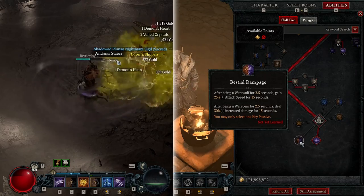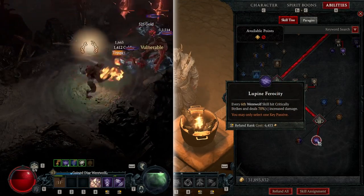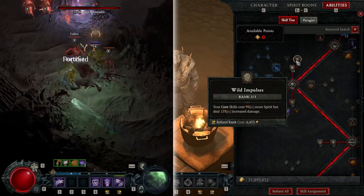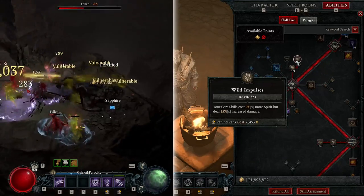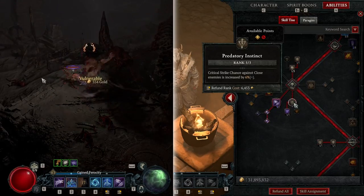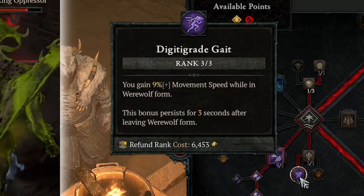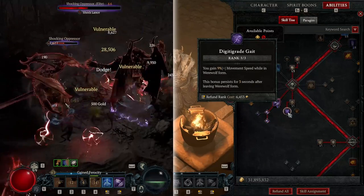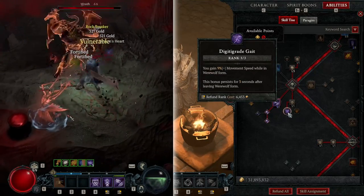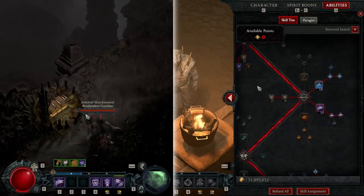For a while I was going with the one that gives 25% increased attack speed for 15 seconds when you're a werewolf, but I decided on Lupine Ferocity. For the passives, we get Wild Impulses — Core Skills cost 9% more but you get 15% increased damage. We have one in Heart of the Wild, and Predatory Instinct for critical strikes against close enemies, which is everything since you're dashing around shredding. We also have three in Digitegrade Gate — you gain 9% movement speed while in werewolf form, and you're pretty much always in werewolf form, especially with the one unique that makes you a werewolf all the time.